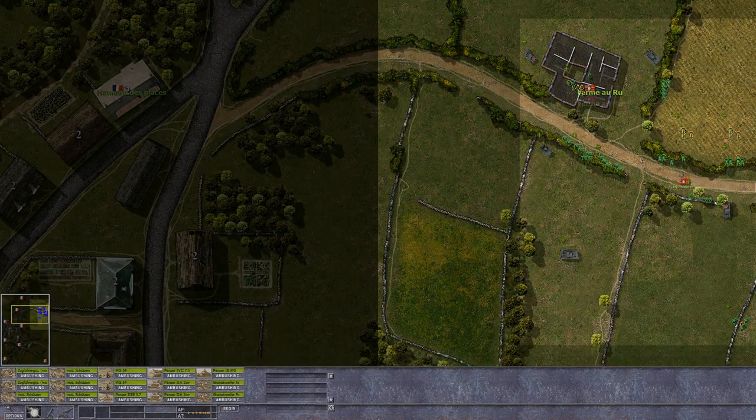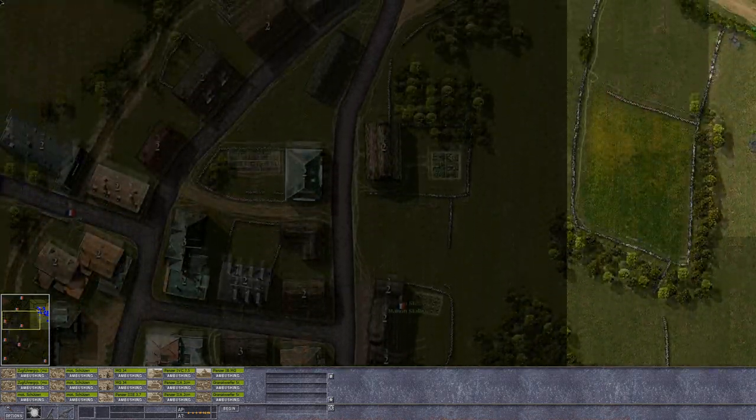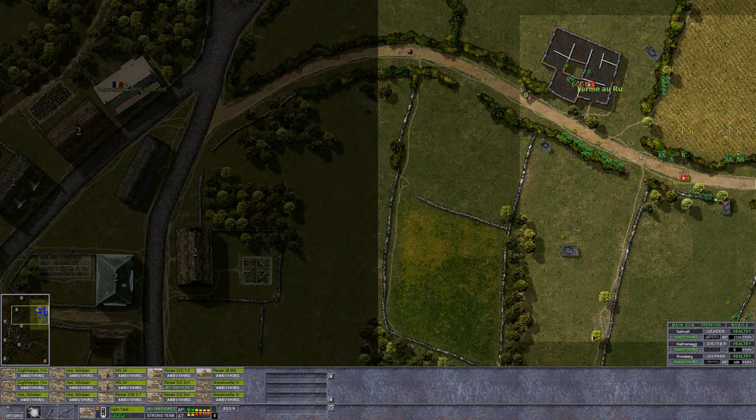So let's see how do we approach this. It is a pretty large map, so we're going to be spread pretty thin as we move along here. But so is the enemy. We've got some serious hedges. I think we just kind of move the two Panzer IIs in here to begin with — not too far.